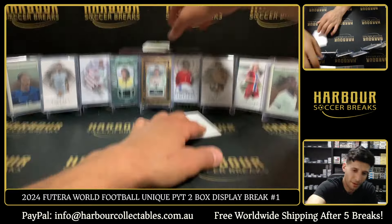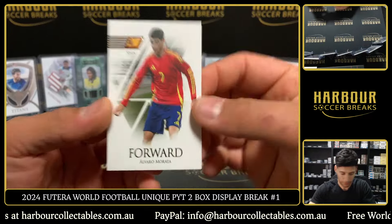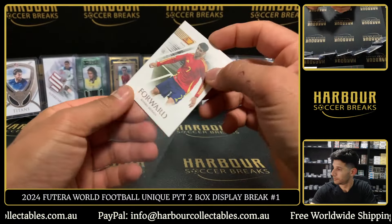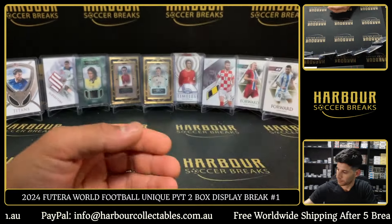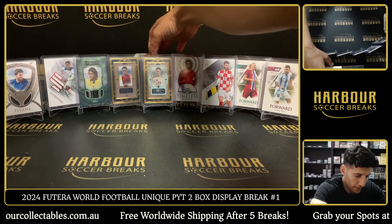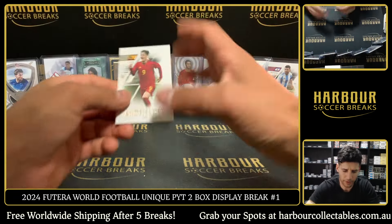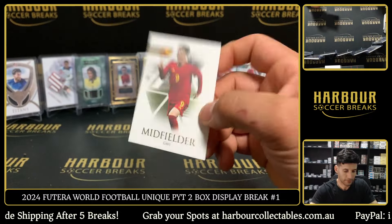Eden Hazard The Greats — numbered on the green. Yeah we've done a lot of Futera Unique. 12 of 40. And then we have Alvaro Morata. Let's just hide our hit and then do that other base and then we'll go into the final hit. Whatever it is, it's purple — Gabby looks purple.